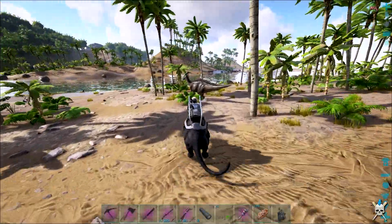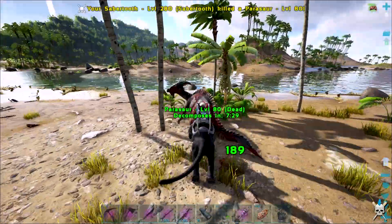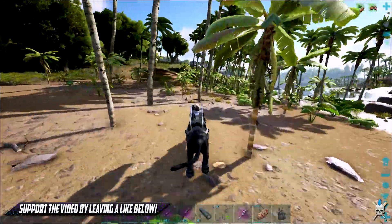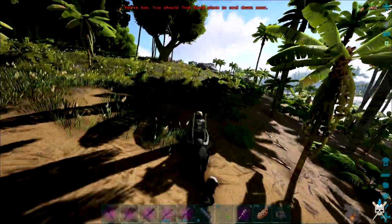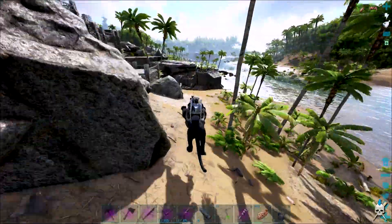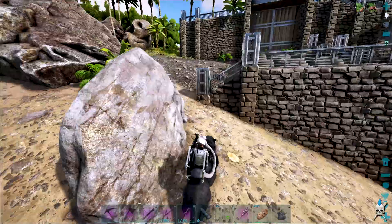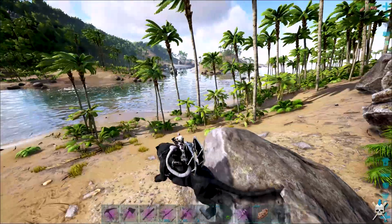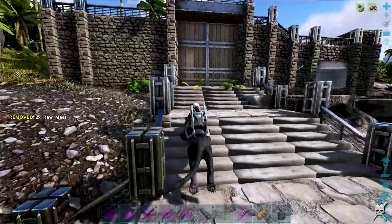Hey, what is going on guys, my name is Stevie and welcome back to some more ARK: Survival Evolved Road to Ascension. So last time we completed the Kite Cave alongside Carnage to retrieve the Artifact of the Clever. We had a lot of fun, it was pretty easy to be perfectly honest, and we managed to do the cave with our bred-up sabers.